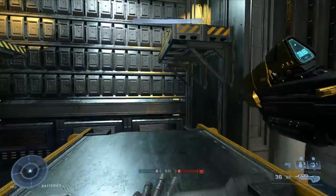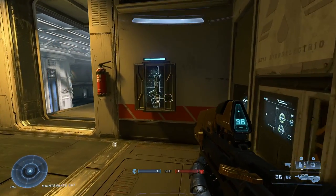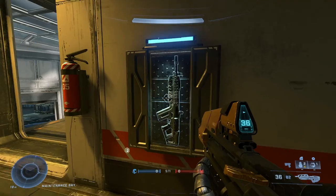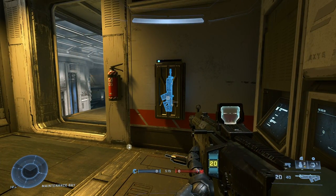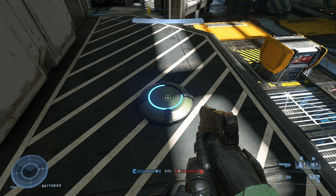Weapon spawning in Halo Infinite is different from any previous Halo. We now have weapon racks for various weapons. Traditionally, weapons were on the ground in specific locations, and that idea is maintained, but now they're on racks. These racks show a bar indicating when the weapon will respawn — once it fills, the weapon spawns back. The same applies to equipment pads: you'll see a countdown bar for when equipment respawns. Keep an eye on those timers mid-match — you might notice a battle rifle is about to spawn and wait a couple seconds to grab it.